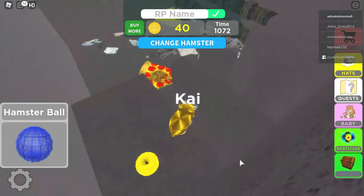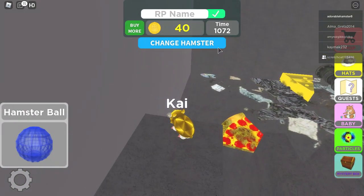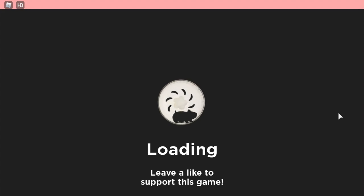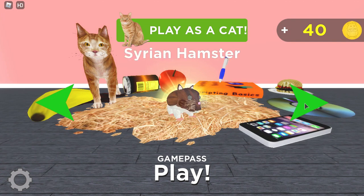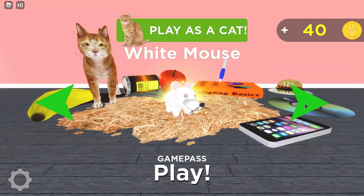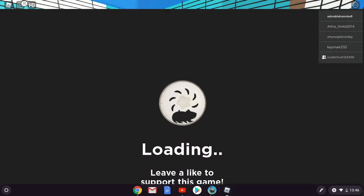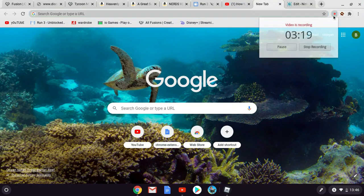Because I've already got it, it doesn't really do anything. Then you can just press change hamster, then press accept, and then it should be here. You can press play and you're a golden hamster. Okay, that is all for today — goodbye, thank you for watching, subscribe, blah blah blah, goodbye.